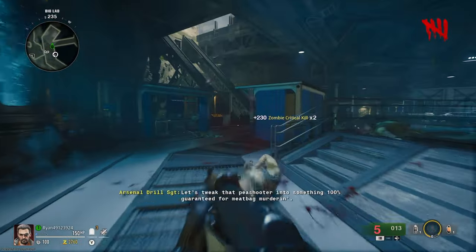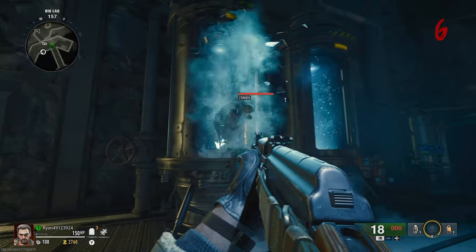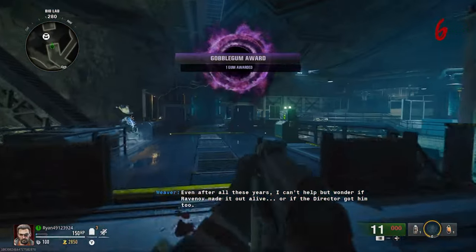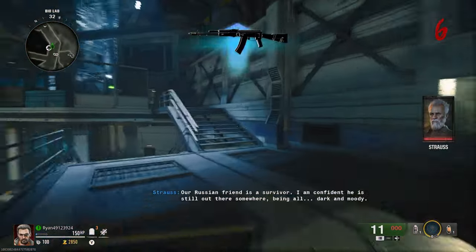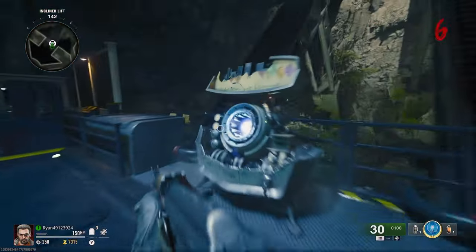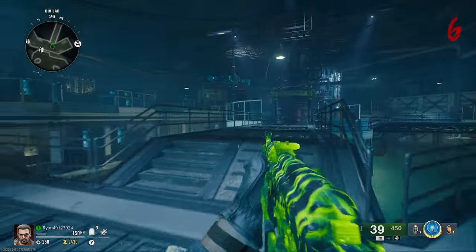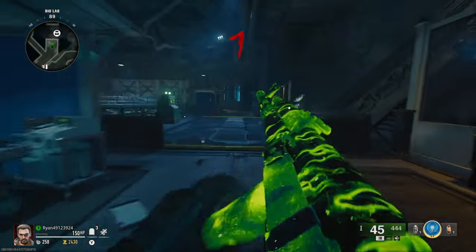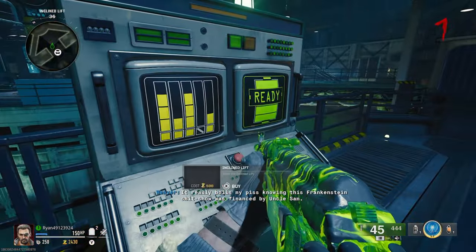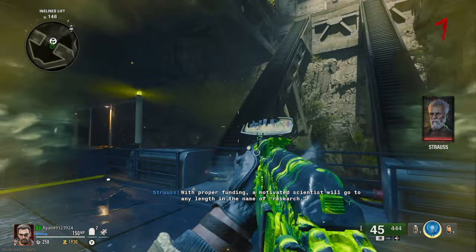Upgrading the weapon tier doesn't make your gun that much stronger compared to Pack-a-Punch, but it's always helpful. When guns are on Pack-a-Punch without any weapon rarity they feel a lot weaker in comparison. So it's always nice to have that weapon rarity added on — as you can see it's green rarity, and when I Pack-a-Punch it in a second it's going to be a much better weapon. Eventually after a few more kills I managed to Pack-a-Punch my weapon to tier 1, making the gun a lot better overall. I'd highly recommend always going for Pack-a-Punch and always upgrading your weapon rarity as best you can.